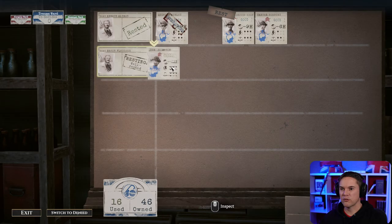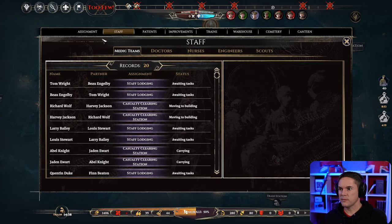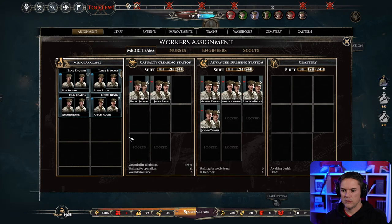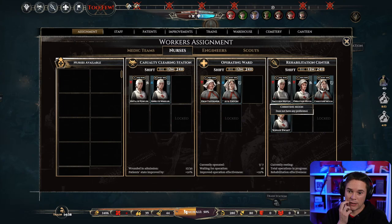We have a spare medic. There's still two waiting in there. No one needs burying — good news. The nurse is about to come off shift. I'd like more nurses there but we just can't do it. I'm getting 87% bonus to rehab from this. We've got two nurses working. Do they have preferences? 'Would prefer to work in the rehab center' — yes! So we can switch these two over. Look at that — four bonuses to morale.